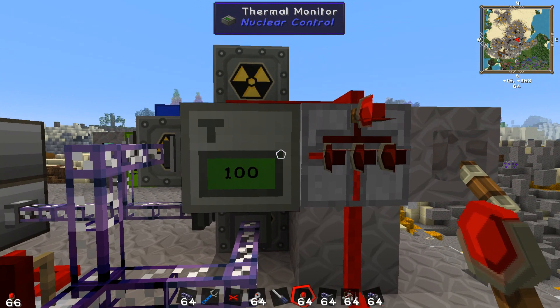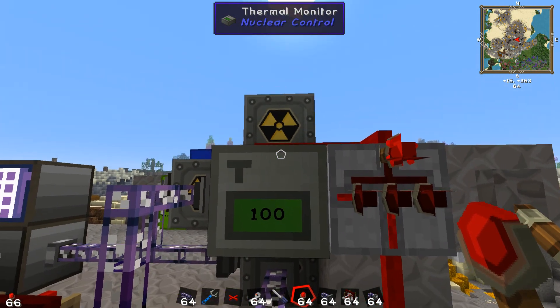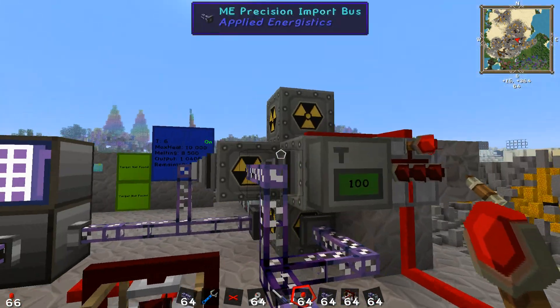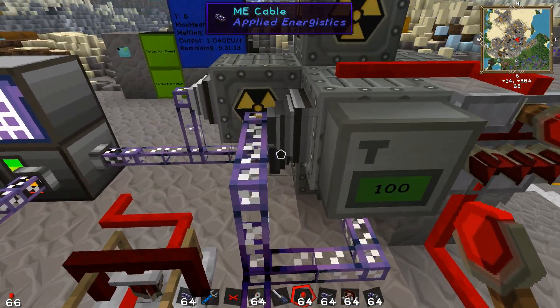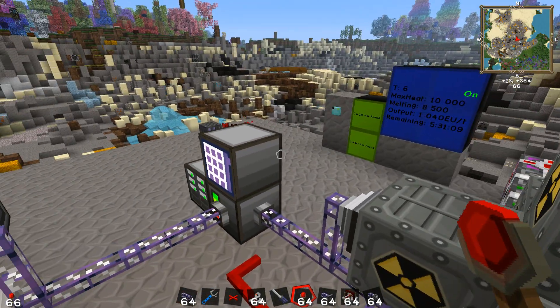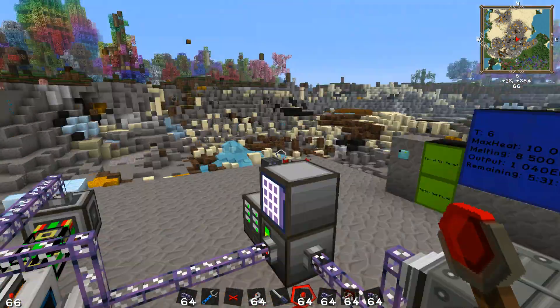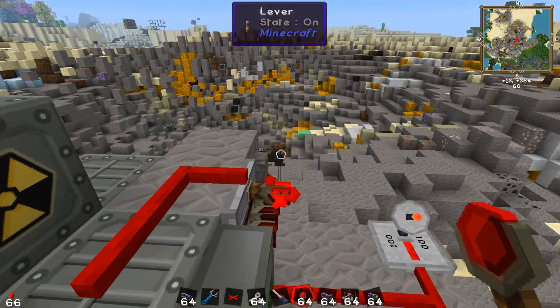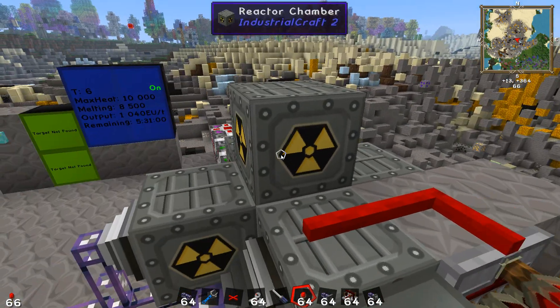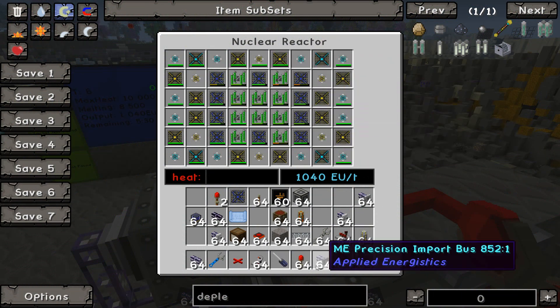Now, how do I set up the system to automatically pull out depleted uranium cells and input fresh fuel, and how do I do that safely? The reactor needs to be in the off position when that happens, because otherwise it could overheat — an LZH condensator could be put in the wrong spot, or a quad core uranium cell could be put in the wrong spot.